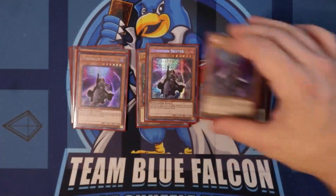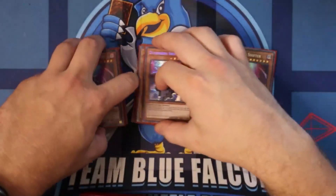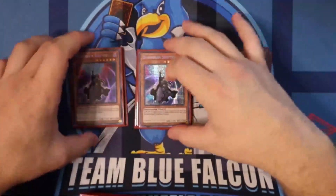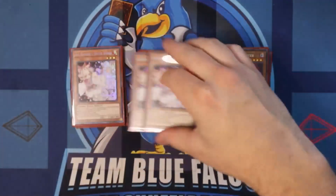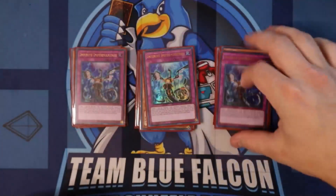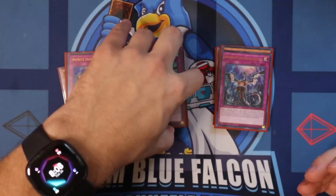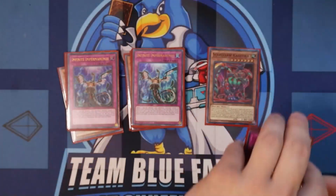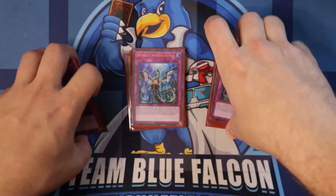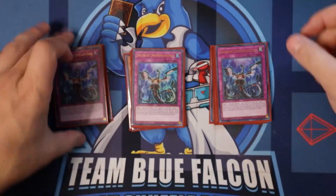Now, probably the most obnoxious hand trap in the game — playing three Shifter, especially in this format. Shifter says it's my turn now. Then we got three Ash because rogue decks, and it's impactful enough to cause damage on those bricked-up combo decks. And three Infinite Impermanence. Only nine hand traps. We were thinking about playing twelve — adding in maybe Nibs, Effect Veiler, or Droll. Just didn't want to over-brick too badly.